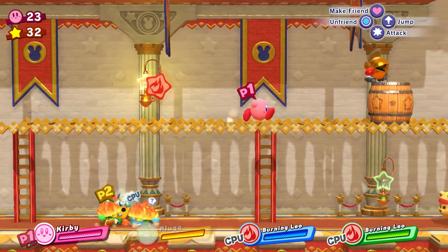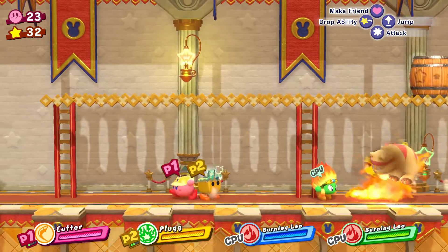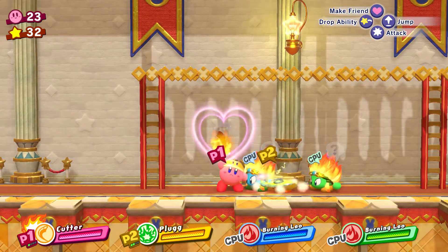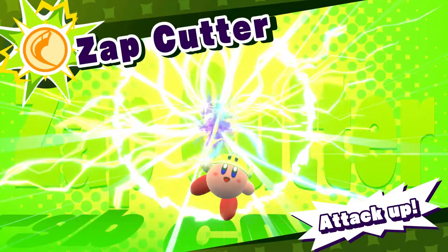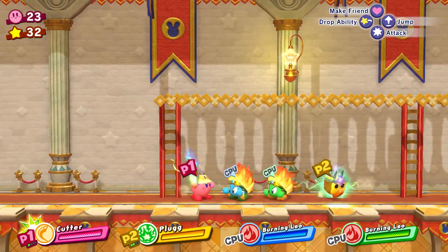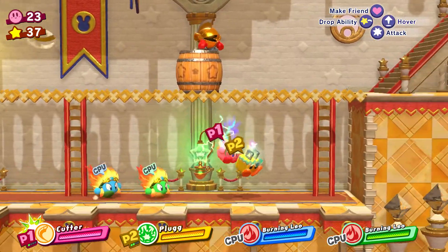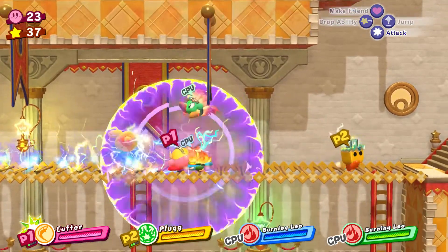I need a new ability. Zap Cutter. Can you charge like you do plasma? Okay, so you are — you're plasma. Wow, that is awesome looking. Oh, plasma is such a great ability. I love plasma. That was probably my best favorite one to play. Oh yeah, plasma is great. That was cool with the electric power-up though.